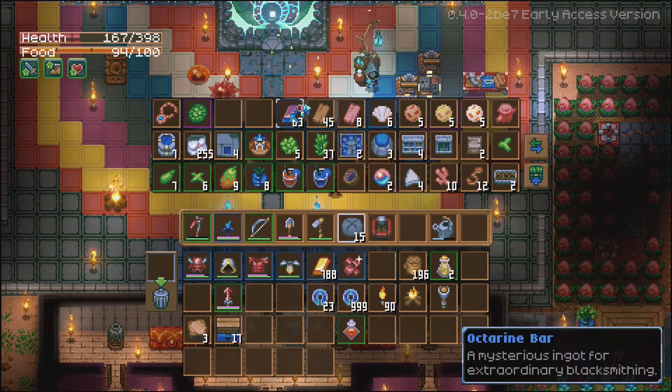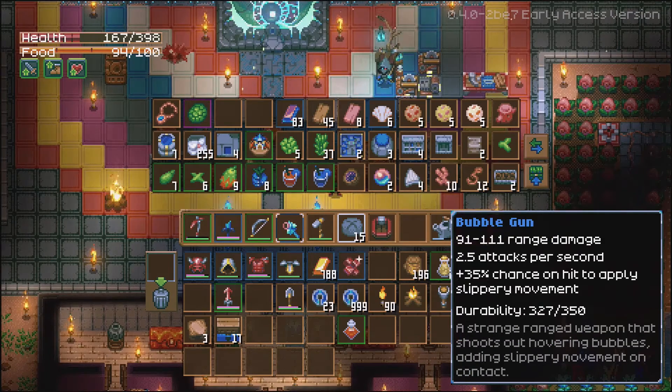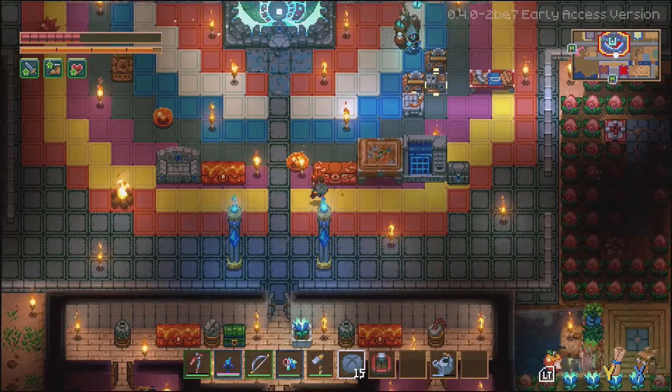We also got a bubble gun: 91 to 111 range damage, 2.5 attacks per second, 35% chance on hit to apply slippery movement. It's got 350 durability.